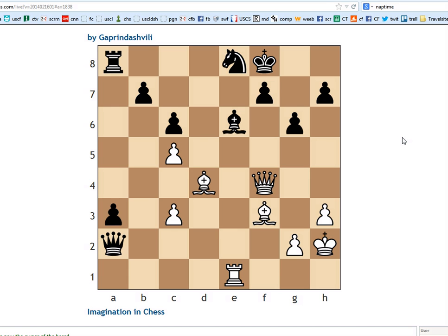Tomorrow we're going to switch to a new book, but we've got to do one more of these. The first thing I notice is the queen is tied down to the bishop on e6, so I feel like there should be some tactic involving that.